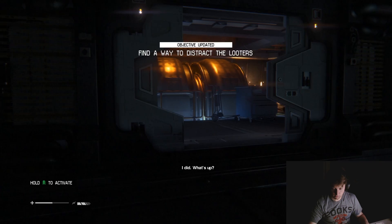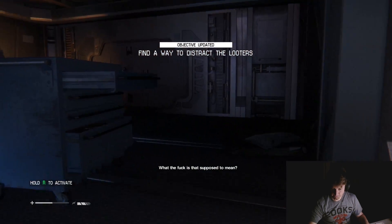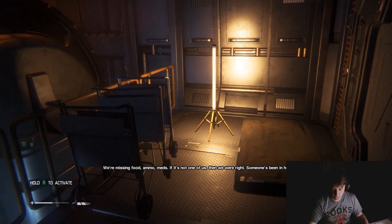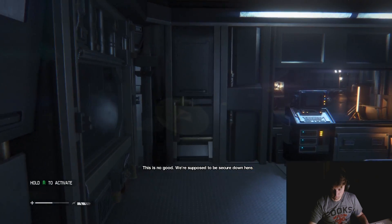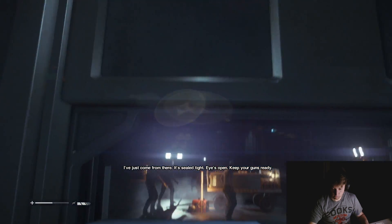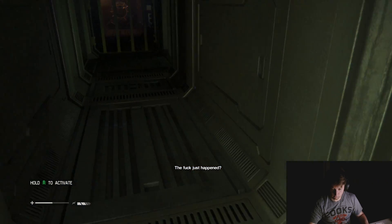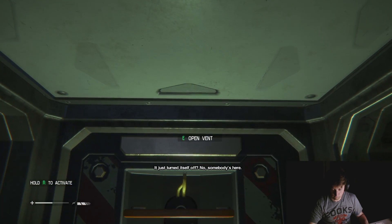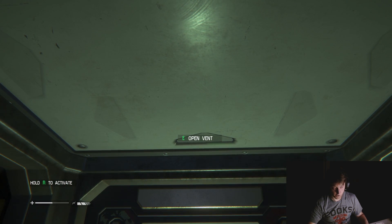What the fuck is that supposed to mean? He's been with me the whole time. We're missing food, ammo, and more. If it's not one of us, then we were right - someone's been in here. This is no good, we're supposed to be secure down here. What about the lock? What the fuck just happened? Generator just turned itself off? No - somebody's here. Check it out.